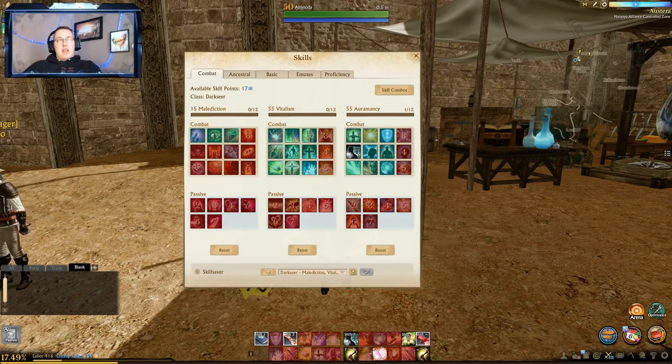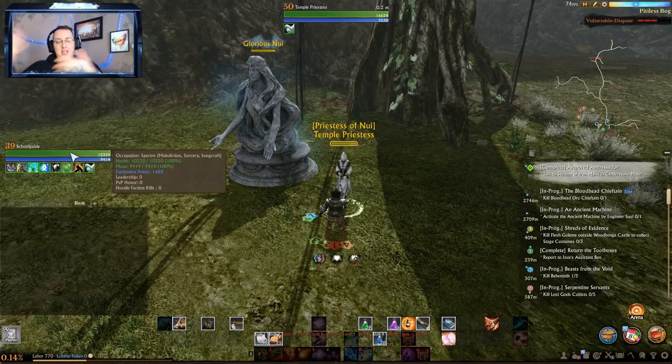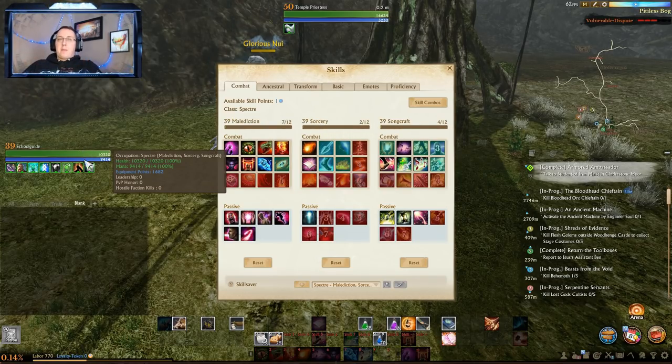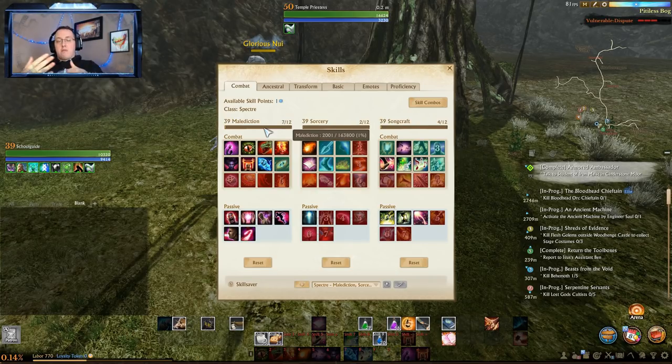On a different character — School Guide, one of my alts — it's level 39 straight out of the box. When I bring up the skill trees, all three trees are level 39 as well, meaning this character needs 163,800 XP to go to level 40 on both the character level and the skill tree level. Your first three trees, if you don't swap them out, will stay at the same XP pace as your main level.